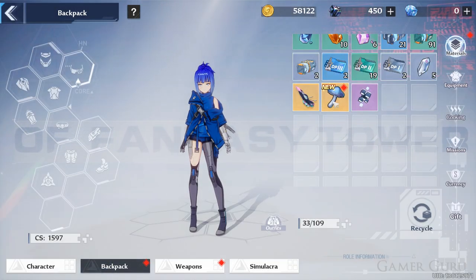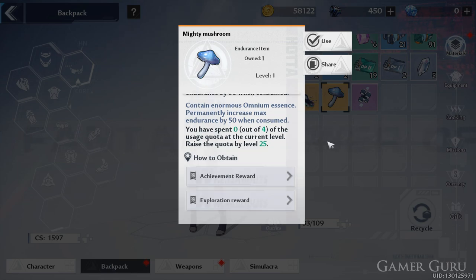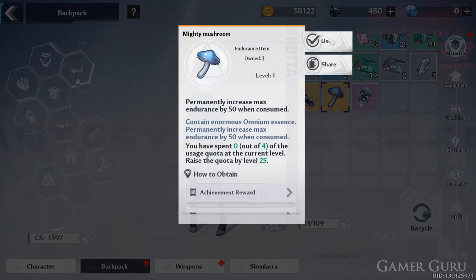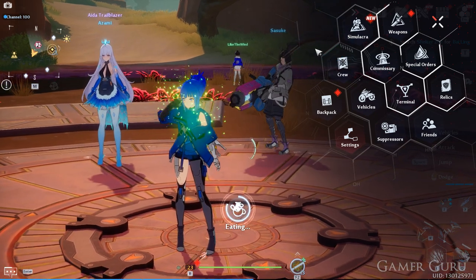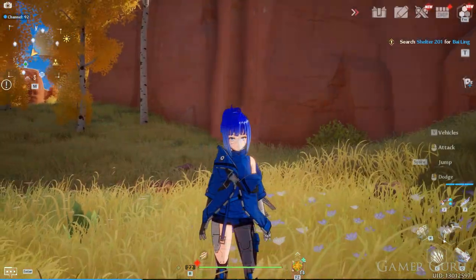Welcome back. In this video we're going to be checking out how we can increase our max stamina gauge in Tower of Fantasy. To increase our max stamina gauge in this game we'll need to obtain Mighty Mushrooms. There are two different ways of obtaining Mighty Mushrooms in Tower of Fantasy.